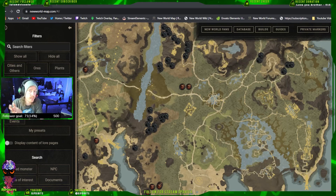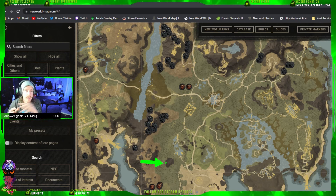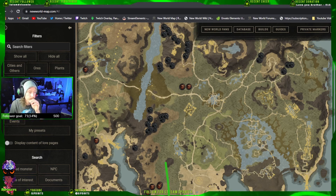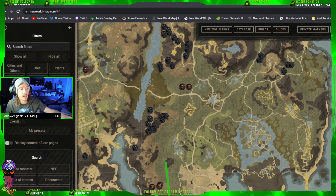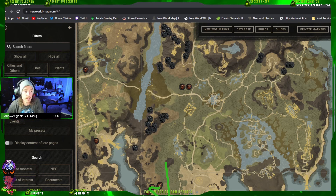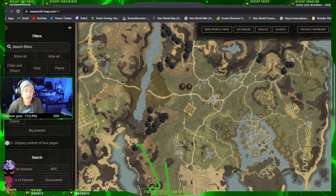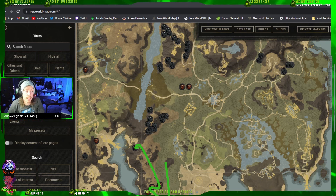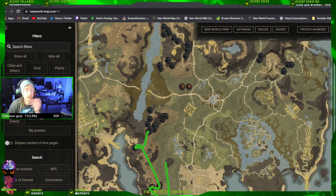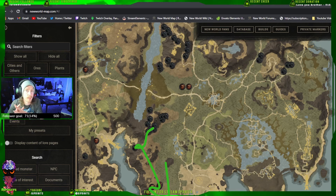This is the platinum route I do — it's in Reekwater, right down here is a teleport shrine where I start. I'll walk south and grab the orichalcum right here, there's an orichalcum below this group that I'll grab, then walk up and grab the one to the west on the very bottom, then walk north and grab those. After that, I'll walk up to this platinum vein right up here — it's a little over the edge of the cliff, so you'll see it once you get into the area. Then I go back north, go in between the rocks onto this ledge, and stay on the right side to grab the first nodes.